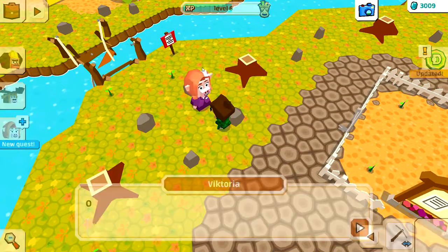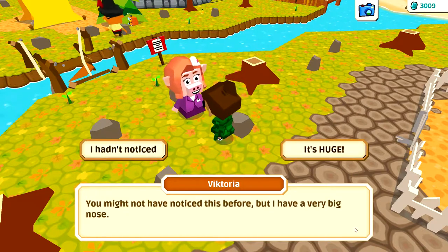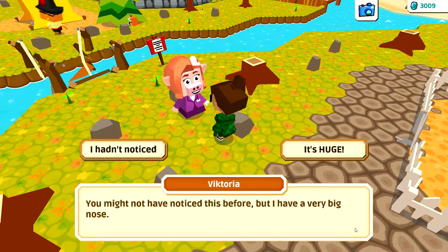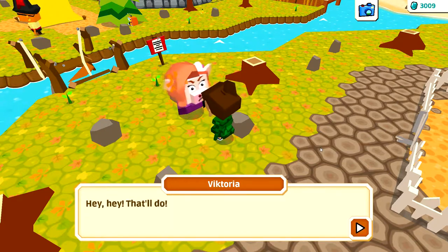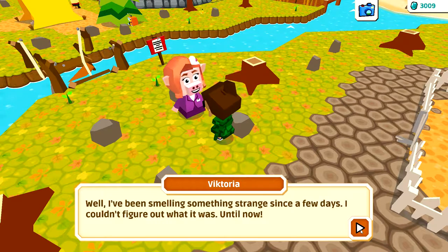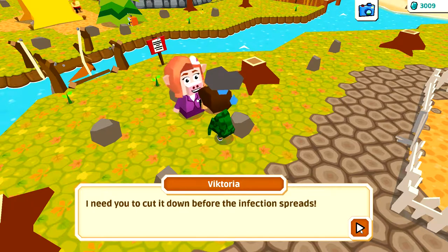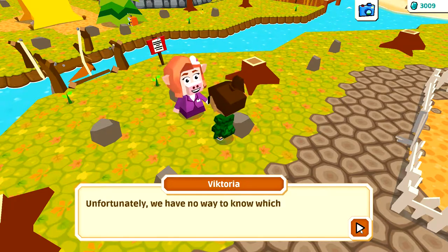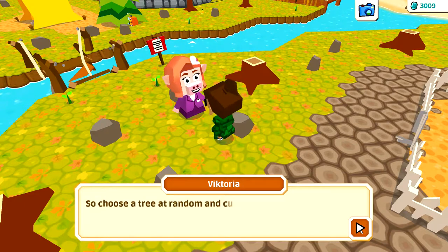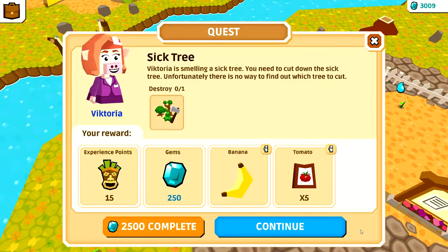Oh no, something is very very wrong. 'You might not have noticed this before, but I have a very big nose - it's huge. I've been smelling something strange for a few days and couldn't figure out what it was until now. We have a sick tree on the island. I need you to cut it down before the infection spreads. Unfortunately we have no way to know which tree is sick, so choose a tree at random and cut it down and report back to me.'